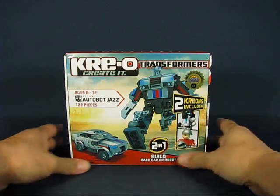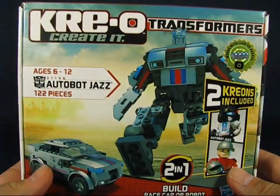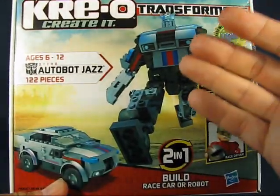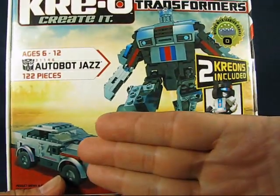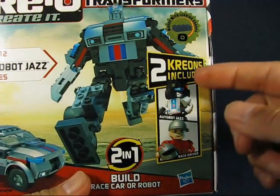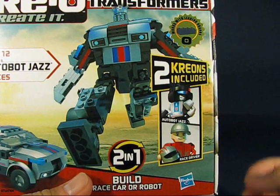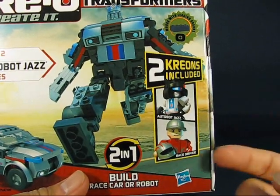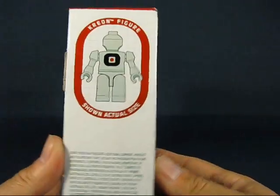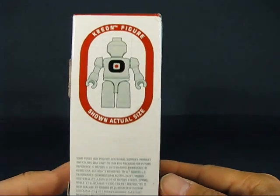Taking a look at the packaging, you can see the nice box that the Creo Transformers is stored in. On the front of the box we have Jazz in both modes — the bot mode and the alt mode. You can also see that this particular set contains two Creons, one of Autobot Jazz and one of the race driver. On the side of the box you can see a generic Creon figure shown at its actual size.